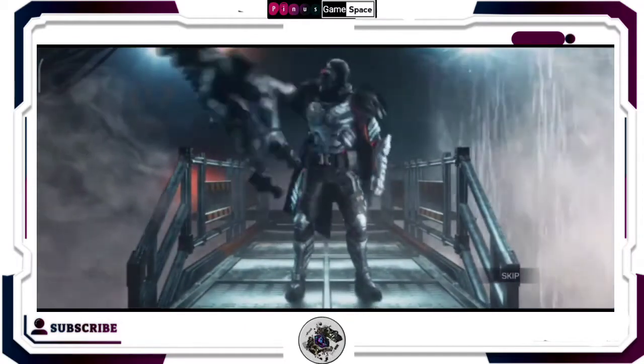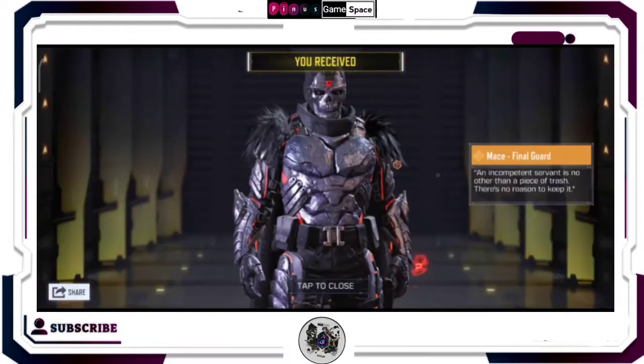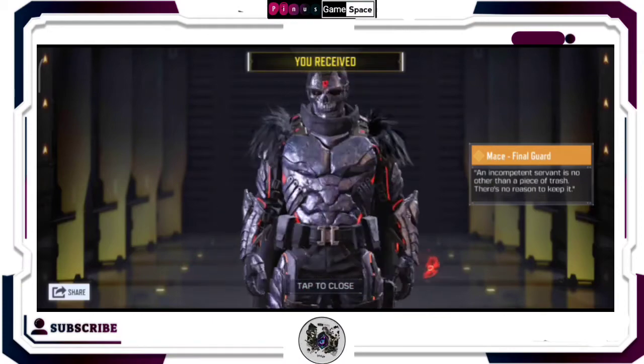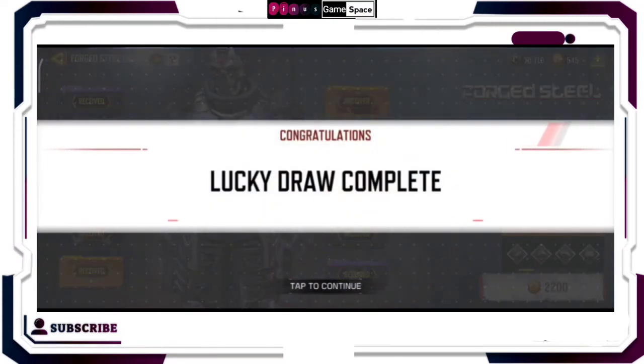Now for my advice on how to run the draw: as you can see in the video, I did mine separately — I bought little by little until I finished the draw. But my advice is that you first buy the 5,000 CP package which is about 20,000 Naira plus charges, and then the 880 CP which is about 4,000 Naira plus charges.